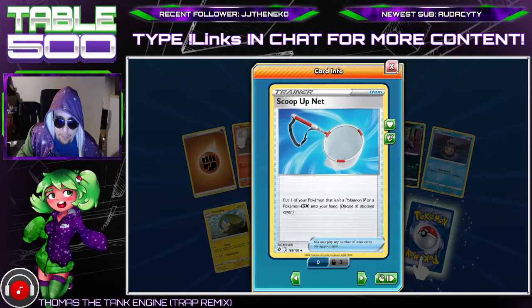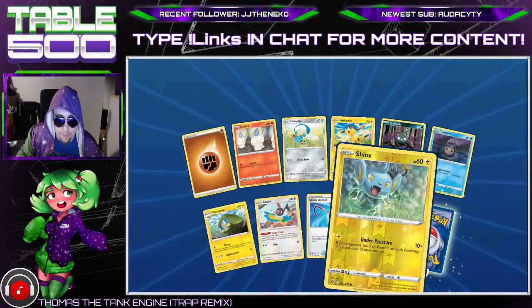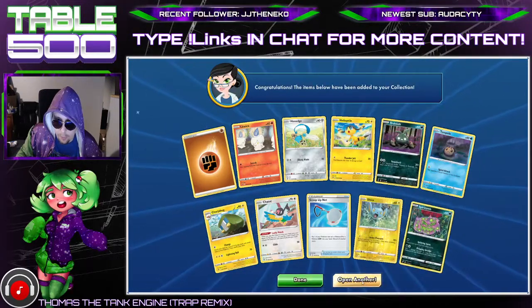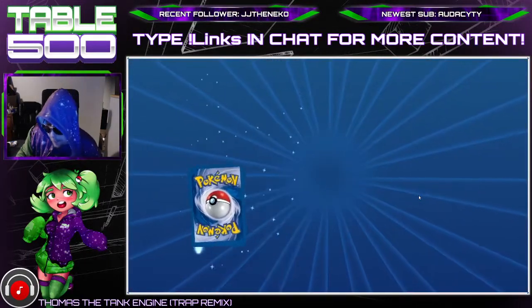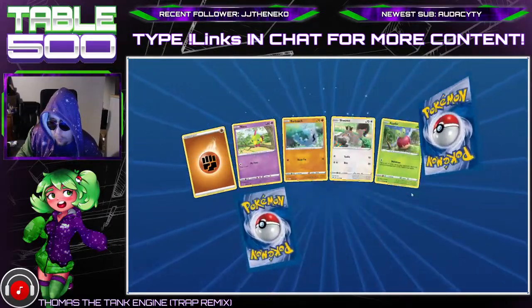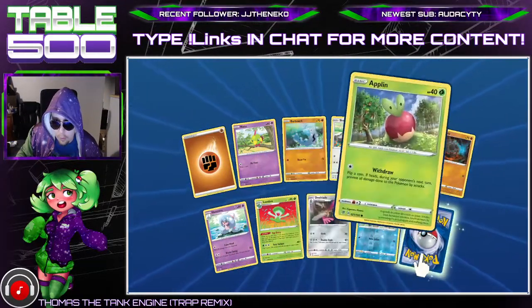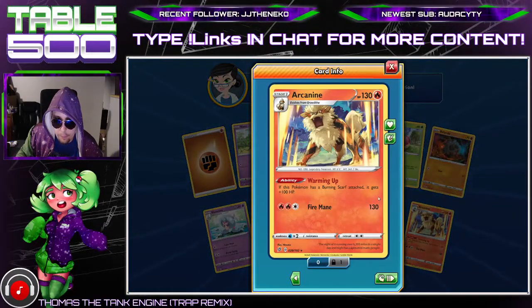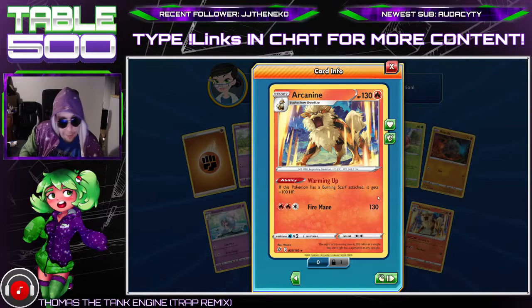We got another Scoop Up Net — seems pretty good. We got a playset of that now, which is nice. Spiritomb too, not very good. Burning Scarf gives it another 100 HP?! That's insane dude, that's actually insane!